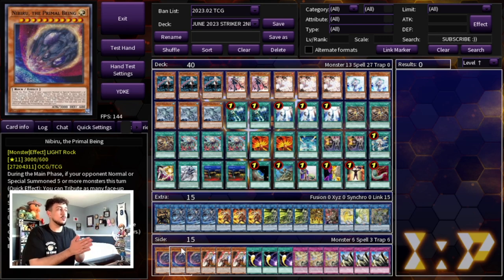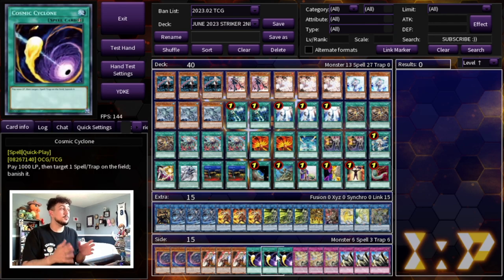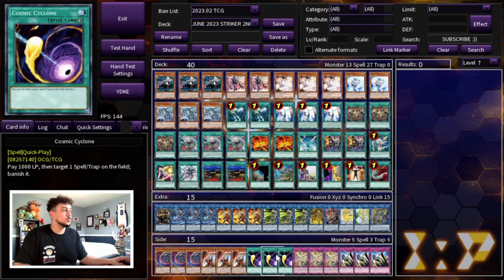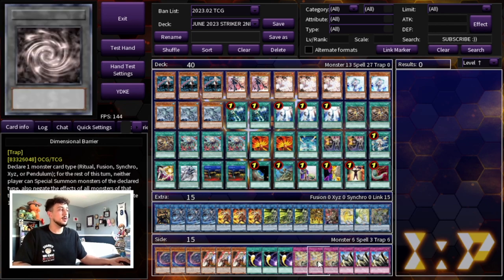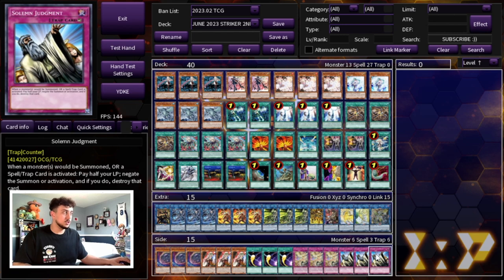For the side deck on this going-second build, you're still going to want some go-second cards but you're really going to be focused on going first. Three Nibiru is really powerful. Three Ghost Ogre is really good into today's format — this could also be Droll and Lock Bird as an option. Three Cosmic Cyclone, because a lot of people are going to be siding Anti-Spell in today's format and you really need quick-play removal — Cosmic Cyclone is better than Twin Twister here. Then three D-Barrier, which is really good into Branded, Mana Dome, Dragon Link, and Calling Synchro. And three Solemn Judgment going first, because you lose hard to Evenly Matched and similar cards.